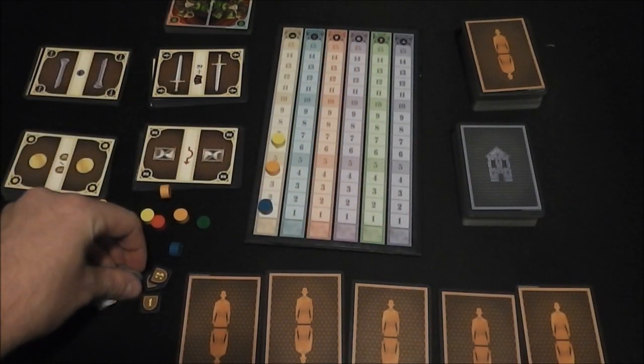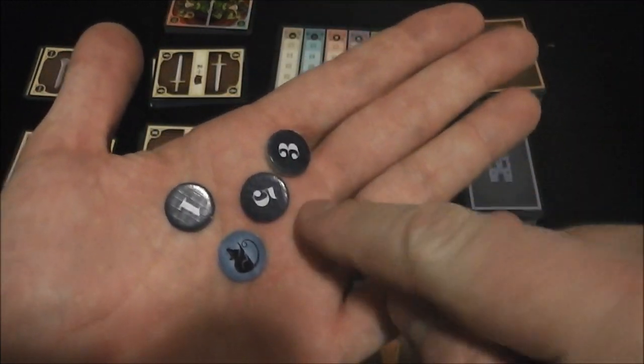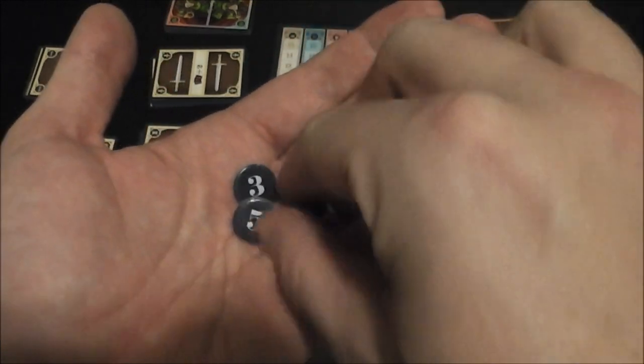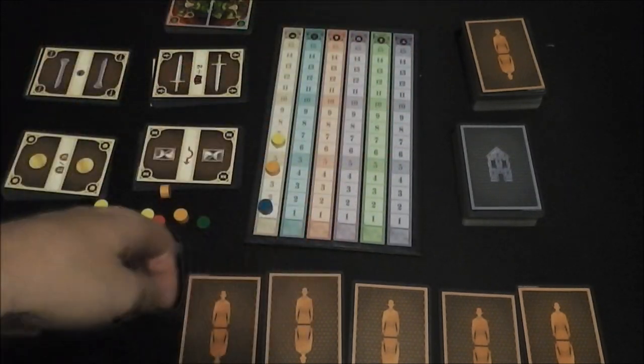The other thing players are going to start with is ten points worth of these rat tokens. You've got different denominations — fives, threes, and ones. Everybody starts with ten points worth, and you keep these face down because you will be acquiring some of these and also getting rid of some of these.